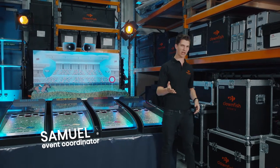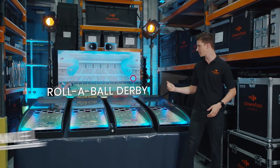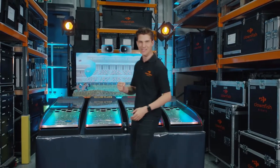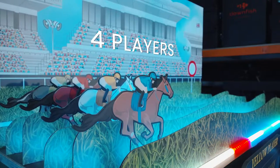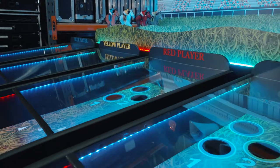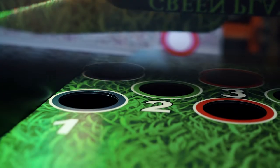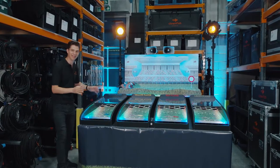Hi, my name's Samuel and I'm an event coordinator here at Clownfish, and this is Rollerball Derby. Grab your friends and compete against each other for victory. Four players go head-to-head and race to roll these balls into the holes to move their horse forward. Some of the holes are worth more points, so be sure you aim for these to make sure that you come in first place.